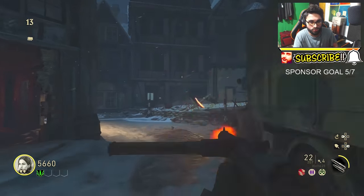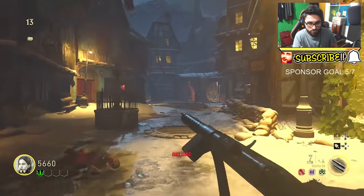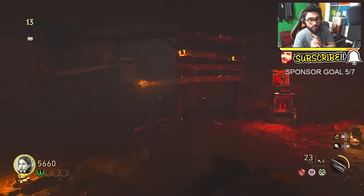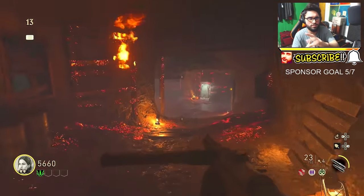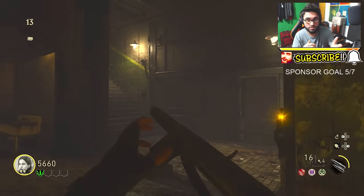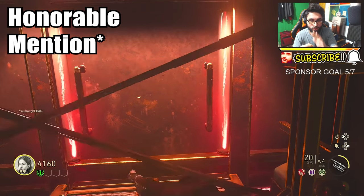If you're playing this map and you just want to make points — because with a lot of points you can buy doors and open up the mystery box — I would say go for the Type 100, because it's right out of spawn and it is really damn sick.